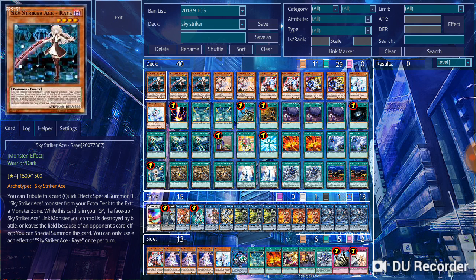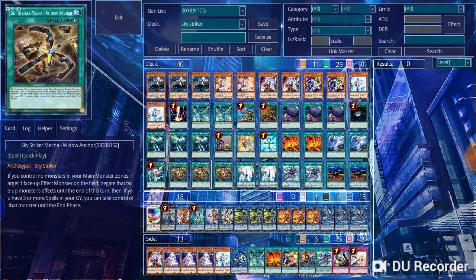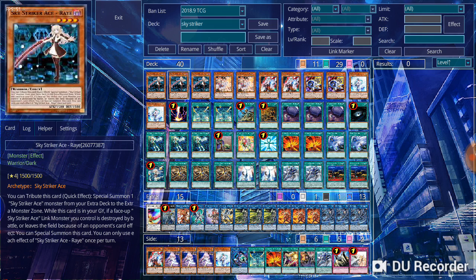That's pretty much it for this video. I hope you guys enjoy it — let me know what you think of my variation of Sky Striker Aces. I'm not going to do a physical version until I can get cheaper prices on those two cards. I'll be working on another variation that includes the new Sky Striker cards and I'll probably have that up sooner or later. Thank you guys for watching — like, comment, subscribe, and I'll catch you guys next time. HPJ, signing out. Take care.